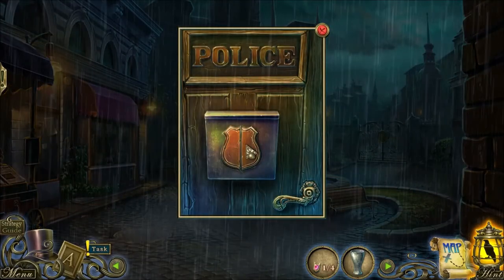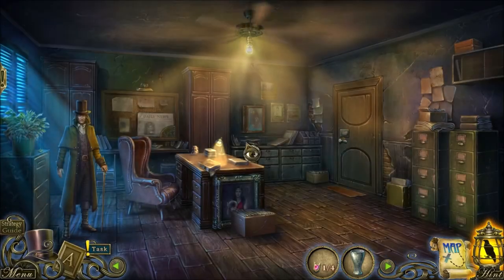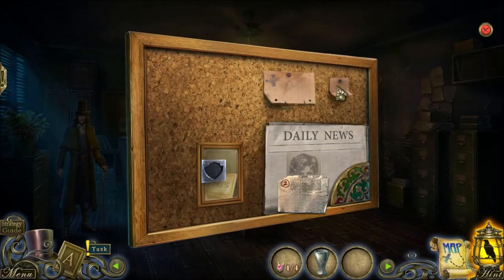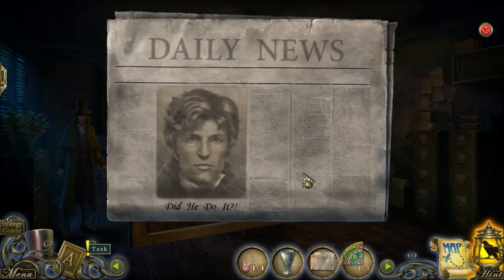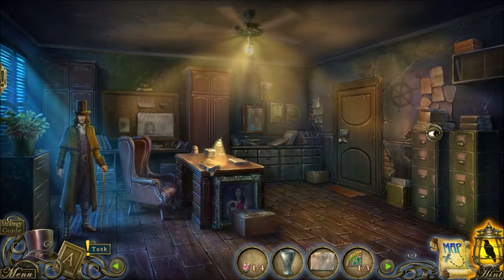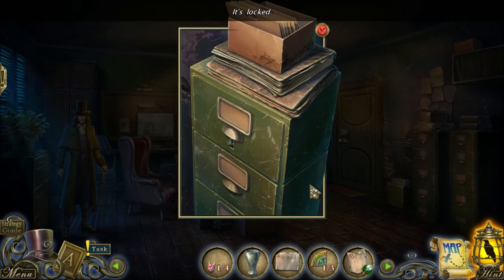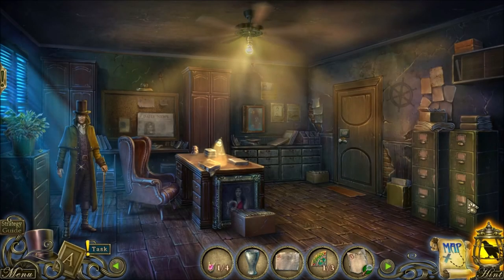He doesn't have anything to say, so let's go inside. Officers — where are the officers? There are no officers to help me. Oh dear — did he do it? No, he didn't. We're going to find all the evidence related to his file so we can find information about his evil wife, who's the true culprit.